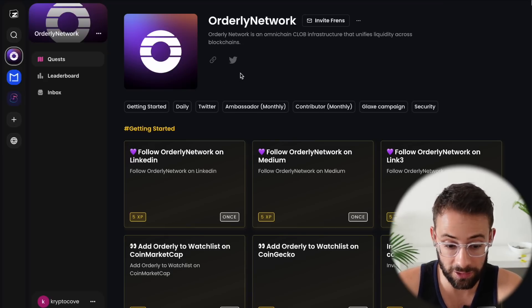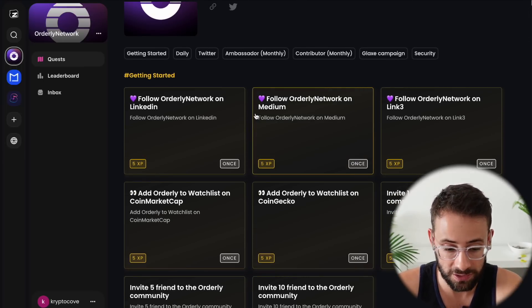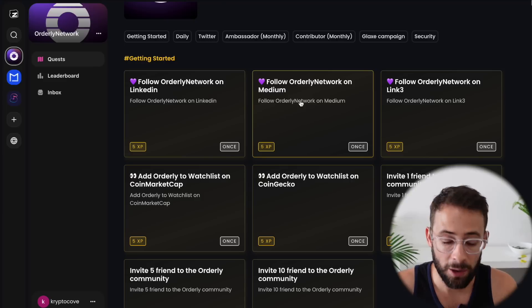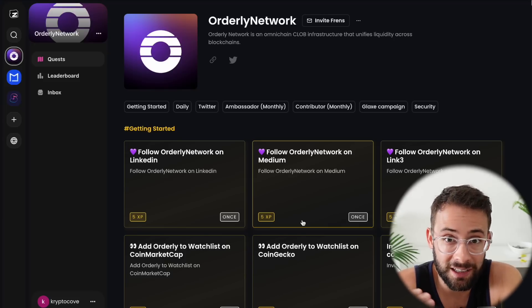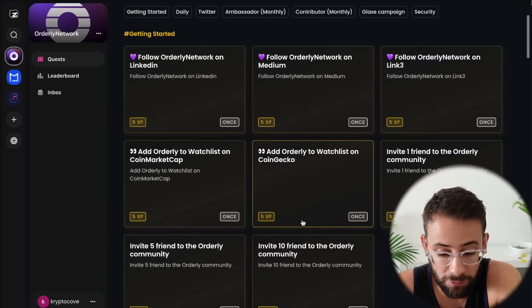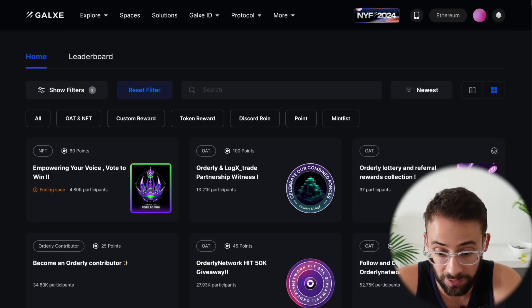The next thing you can do is check out their quests on the Zealy campaign page, which is basically a carbon copy of Galaxy but with a lot more social quests, for example following them on LinkedIn or on their Medium blog page. I'll be honest — I find this kind of stuff incredibly tedious, but the good thing about these social tasks is that even if you have literally zero dollars to farm this airdrop, you can still participate just by clicking a few buttons. It really opens it up to everyone, and if you come back every day and click the button you can gain five points.